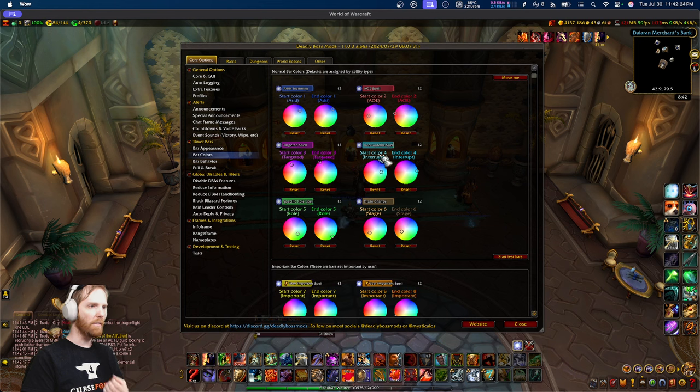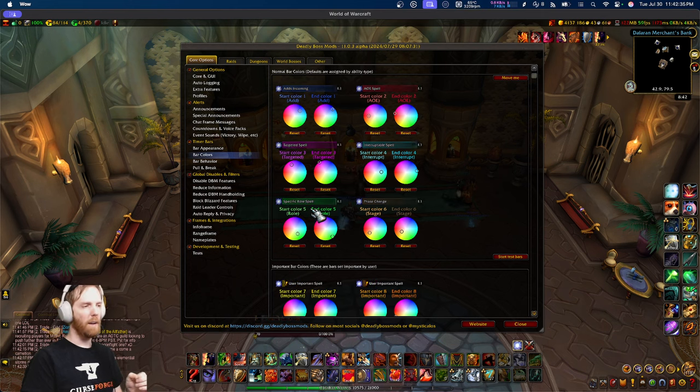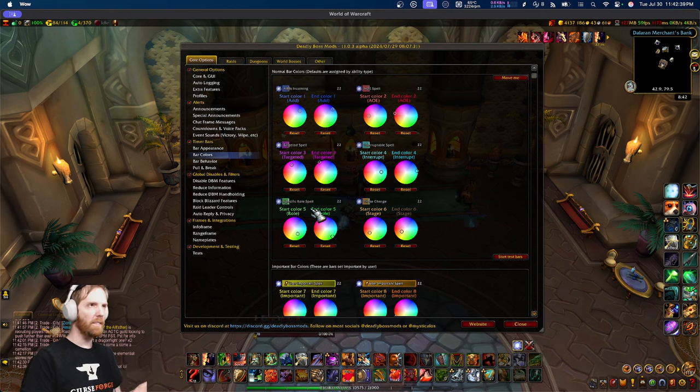Light blue is an interrupt, which kind of matches Blizzard's color for their interrupt icon. Green is a role timer — a timer for a specific role, like a tank buster ability, which is only on by default for that specific role. Other role-specific timers might be a specific dispel, a specific healer assignment, or even a niche DPS role assignment. The orange one is a phase timer, which is pretty self-explanatory — it's used for the timer for the next phase change.